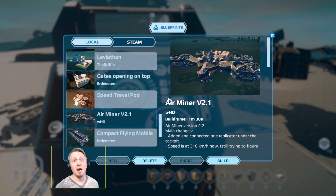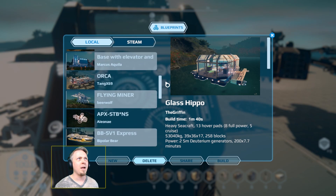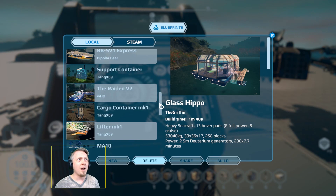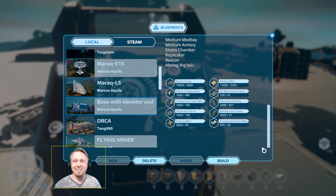Today the plan is to head out with building materials — no raw materials, just building materials. We're going to the Leviathan base area. I found a new design called the Glass Hippo, a hover vessel made to float in water that can sit under the Leviathan's big archway. I also want to build a base design by Marcus Aquila, and I think I have enough parts for most of it. Let's load everything into the new air miner's storage and get ready.